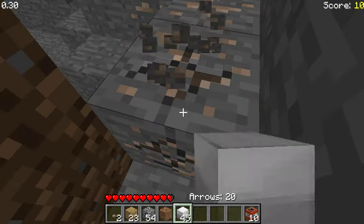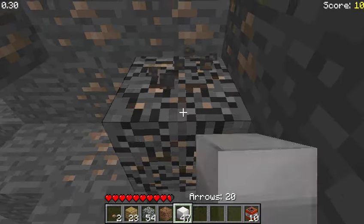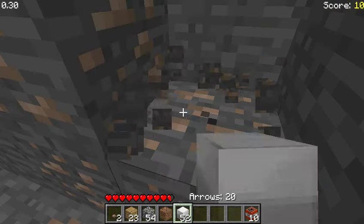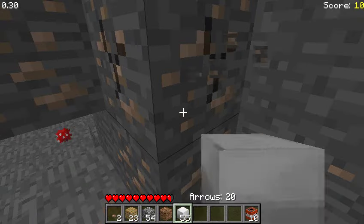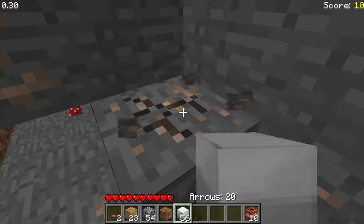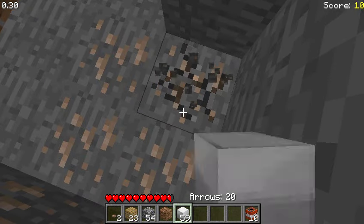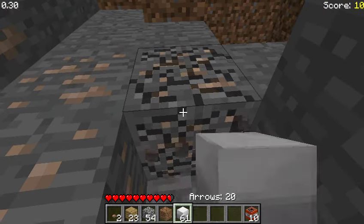Let's just mine a bit more iron blocks. The fun thing is you can actually stack items up to 99 — you can exceed the 64 stacking limit. Also, one thing I forgot to mention is that you actually spawn in with 10 TNT, and you can't craft TNT or get it any other way. You can only spawn with it.